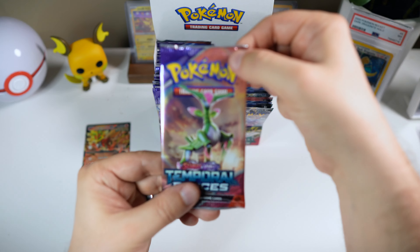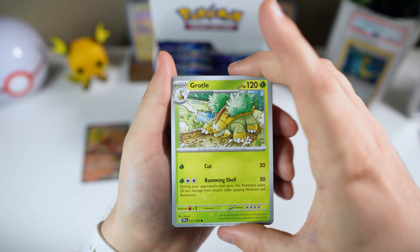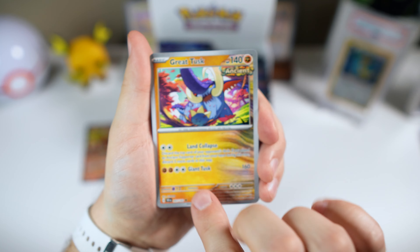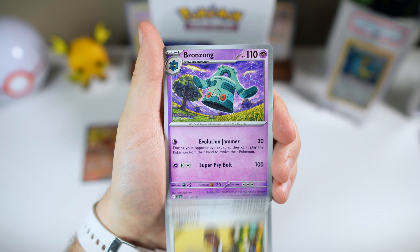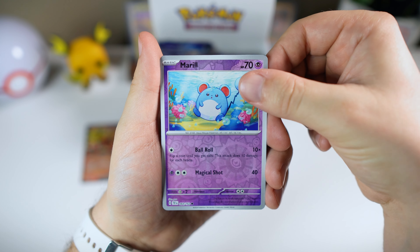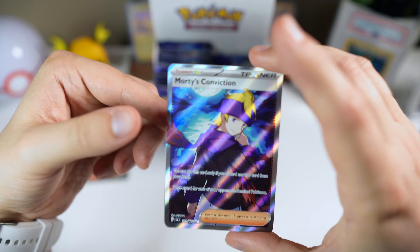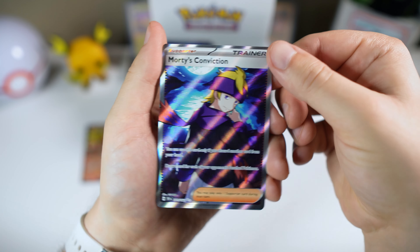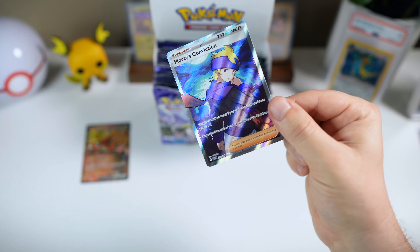Things are finally picking up. Let me know what you guys think about this set — are you excited for it? We got a Tiana Great Tusk, that's actually a very nice artwork right there. Oh, I see something peeking back there — we might have a trainer of sorts. Just a Merrill here, and we got Morty's Conviction — just the full art trainer, so it's not the one we were looking for. We're looking for the SIR with the Gengar in it, but I do like the colors on that one. A nice Gyarados, or Gyarados-fu as I like to call him.